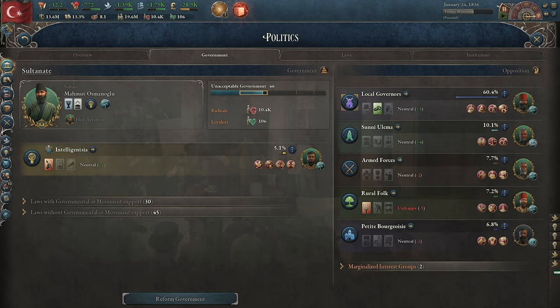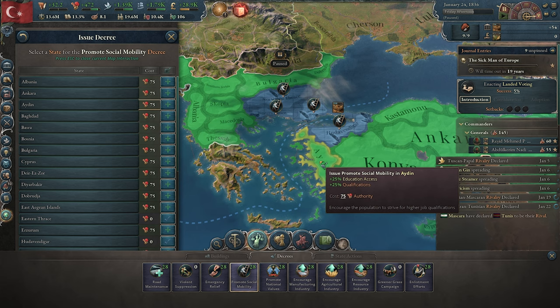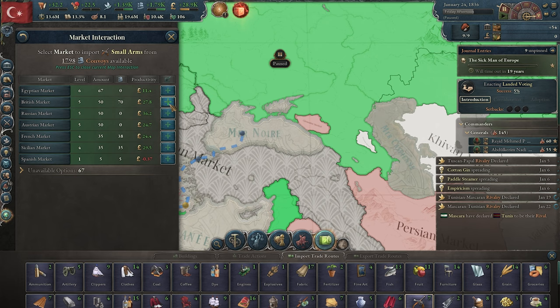Rather than bolstering parties right now, we really want to focus on literacy. For decrees, I'm going to promote social mobility in eastern Thrace, northern Thrace, western Thrace, Hudavendigar, Skopje, Macedonia, and Edirne — mostly just place them wherever. We do have a small arms shortage, so we're going to import those from the British market and the Russian market for the meantime.